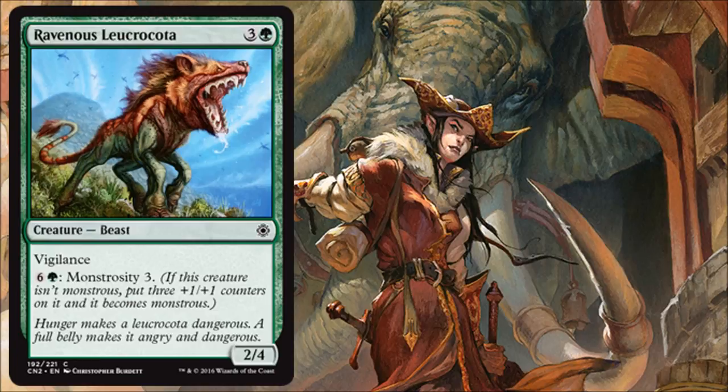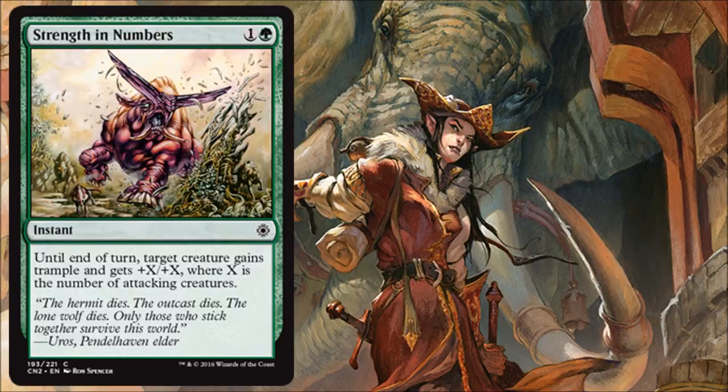Strength in Numbers is a very good combat trick that can sometimes even finish off an opponent. If they're attacking in, you can use it as a combat trick, but where it really shines is when you're attacking with a big creature, give it the boost and trample, and take out an opponent. Pretty awesome.